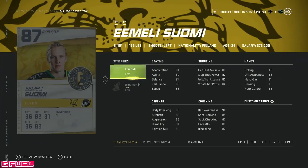Moving on, we've got the 87 Emilia Suomi, 5'10" centerman with only 81 on the draw, so he is a winger. He doesn't have that winger build at all — just too slow. This one is an insta-sell if you did pack him as well.